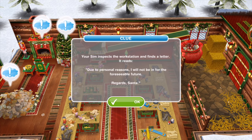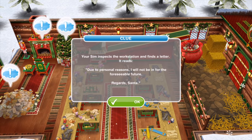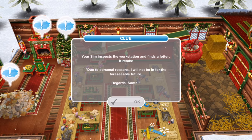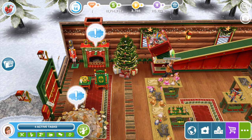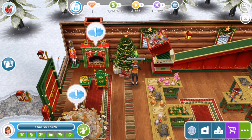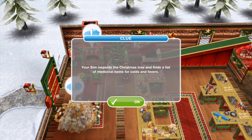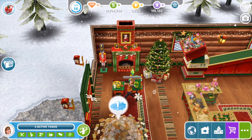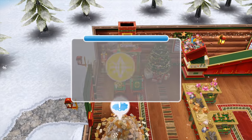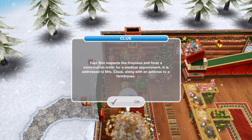Your Sim inspects the workstation and finds a note: 'Due to personal reasons, I will not be in for the foreseeable future. Regards, Santa.' Next clue — two hours and 30 minutes. Your Sim inspects the Christmas tree and finds a list of medical items for colds and fevers. Next clue: inspecting the fireplace reveals a confirmation letter for a medical appointment addressed to Mrs. Claus, along with an address to a farmhouse.